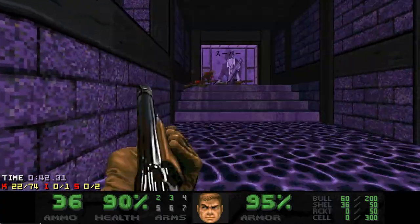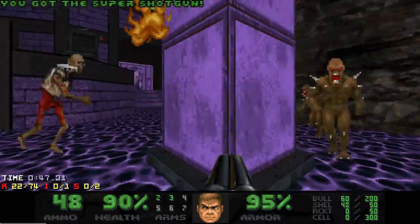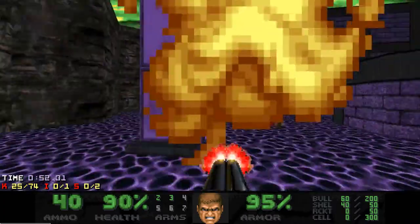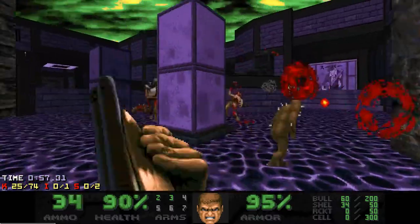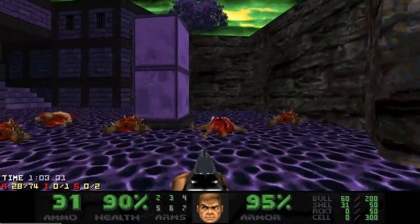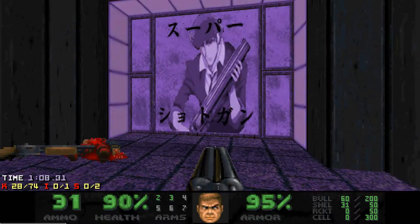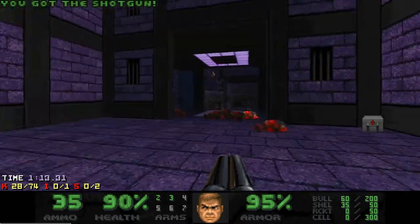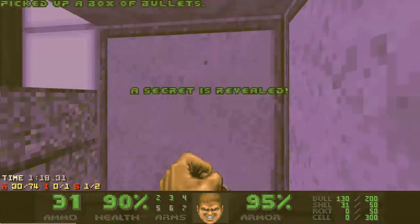Here it is — grabbing the super shotgun spawns an arch vile, a revenant, and some Imps. You need to be really careful in this area so you don't get zapped and you don't get hit by a missile. The inscription on the picture of Spike says 'super shotgun', which is quite truthful, because it's indeed where the super shotgun was. And now this wall can be lowered, and that's a secret.